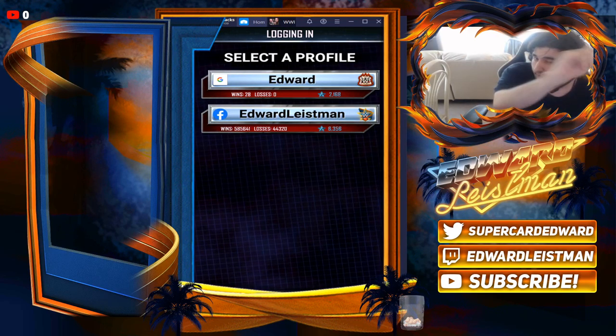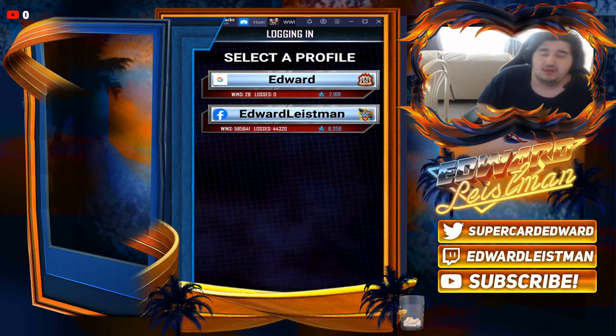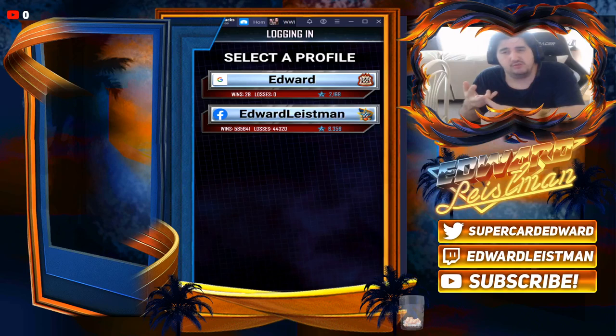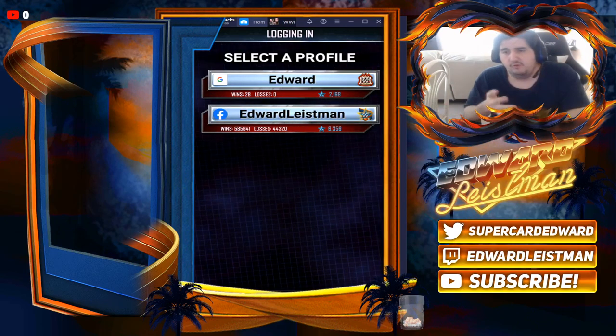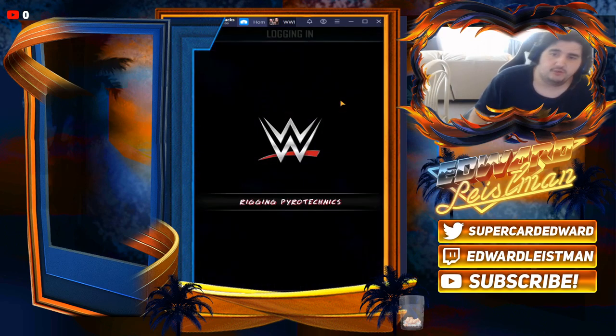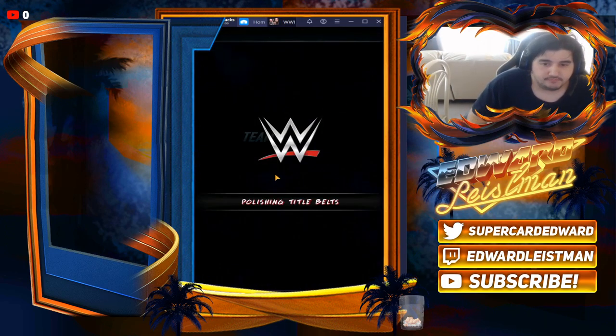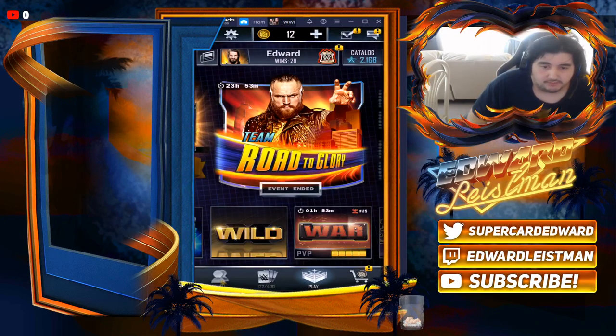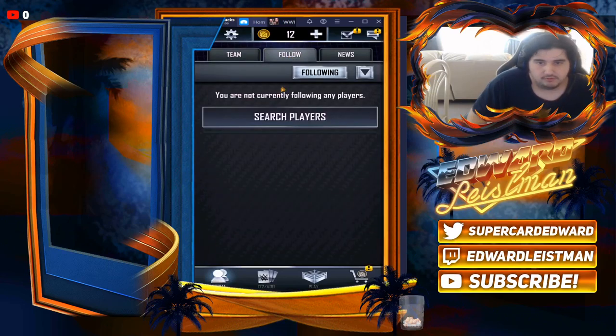The way this method works is you need to have two accounts — one on your Google or other device you use, and one on Facebook. Just have two accounts, and all you need to do is go on the account that you don't really use at all — basically your alt account.